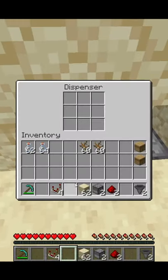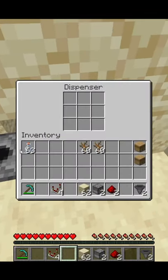Then you place two dispensers facing upwards with about a stack of glass bottles in each of the slots.